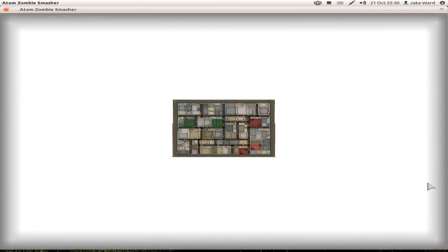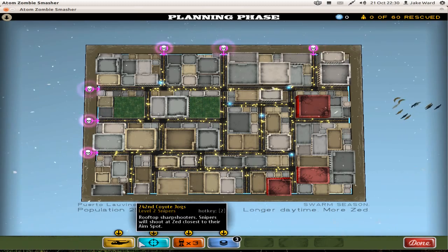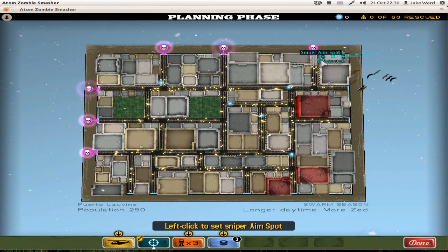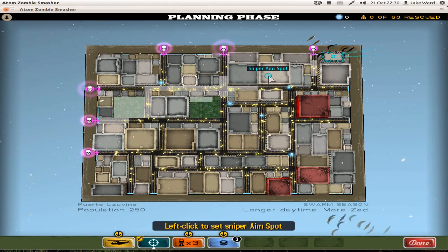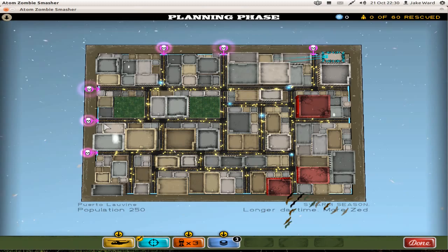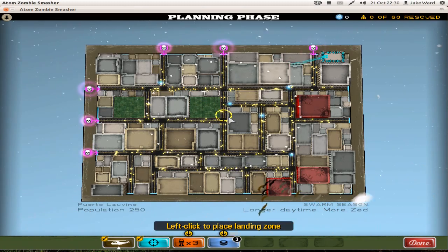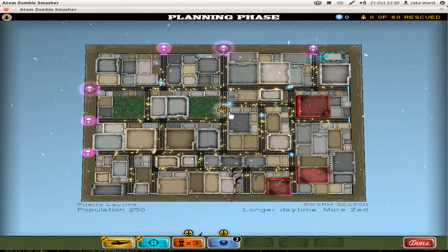Let's go to level 2 again. There's a lot more zombies already, you can see. I've got a sharpshooter now, so what I can do is put the sharpshooter right across there, which is quite a good place because that'll aim for them zombies, them zombies, them zombies, depending on where they walk. Helicopter should be right here, then it gets most of the scientists.